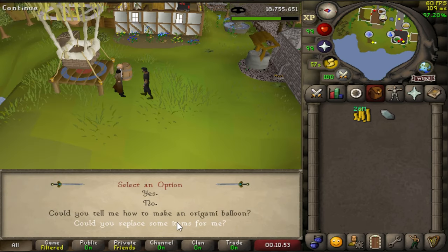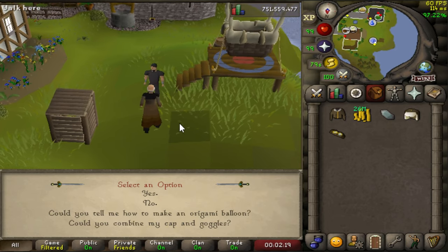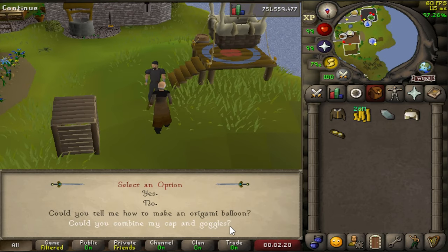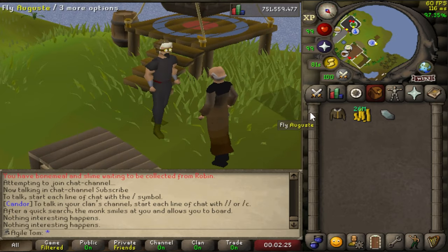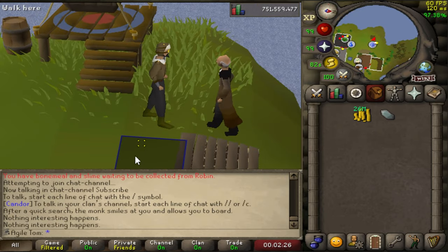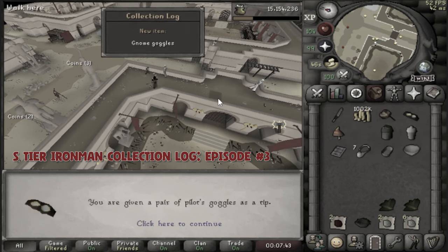And now we have a fan favorite — the bomber outfit from the Enlightened Journey quest. This is a truly old school outfit, but I'm sure few people know that you can actually add gnome goggles to this outfit, which honestly makes it S tier. Few people will remember that I got the gnome goggles — about seven of them — from the third ever video that I put out.